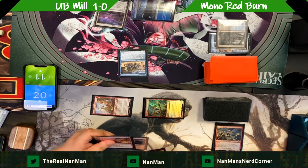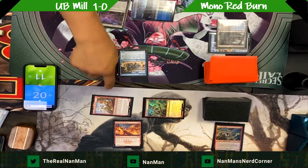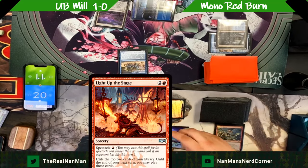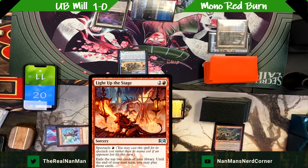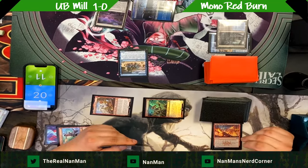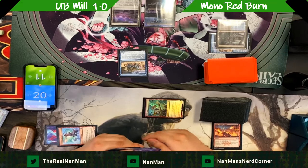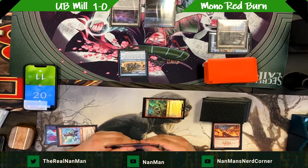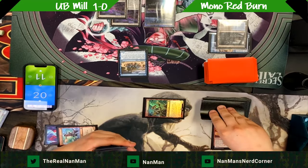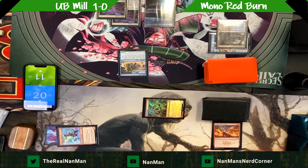We've got some spectacle happening — debating whether to Light Up the Stage. I like Light Up the Stage, it's a good card. We have the spectacle cost available. It used to see a lot of play and has fallen off more recently, but I still like it. Three is the highest cost in the list. We see a land and a Monastery Swiftspear — every red burn deck runs Swiftspear. There are even dedicated prowess decks, and there's a new Outlaws of Thunder Junction card players are testing in prowess lists. Field of Ruin comes down — mill three.